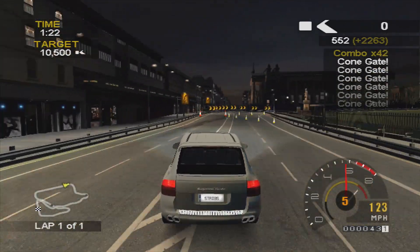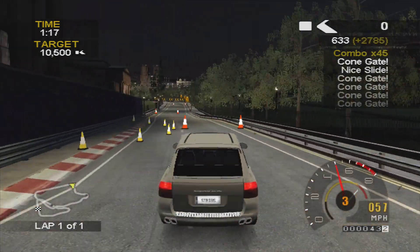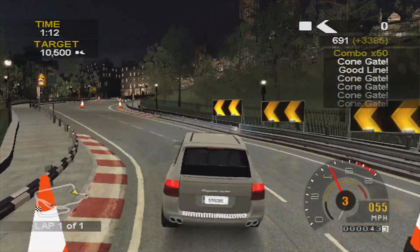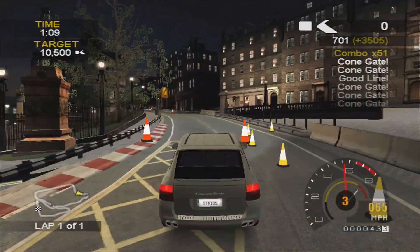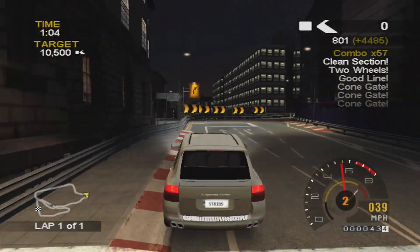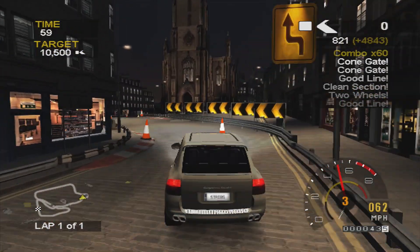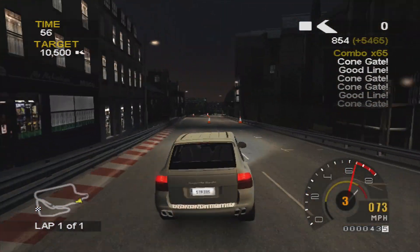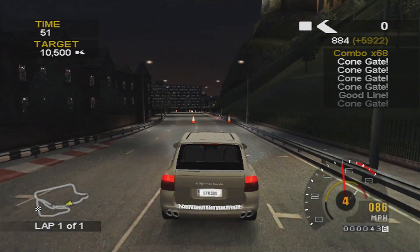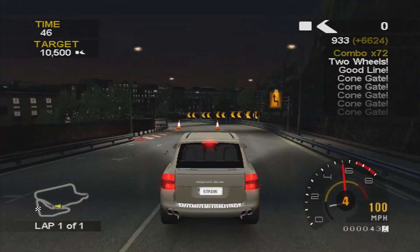I managed to get this section right — all linked together — then sliding around this corner and slaloming through these cones again. Nearly hit the cone there so I had to adjust, which meant nearly hitting the wall — quite a tight section. Getting a good line around there and through the clean section helped me link those cones together. No need to slide around there because you might lose control, then driving normally through this section again, slaloming through all the cone gates.